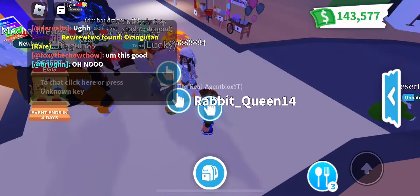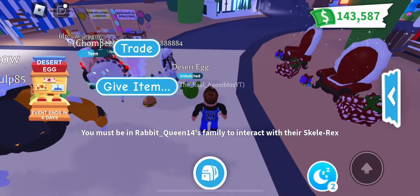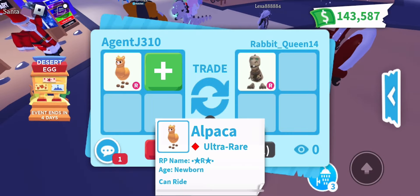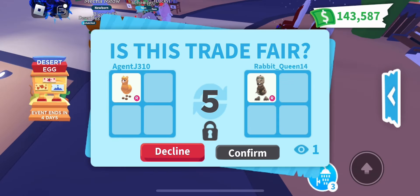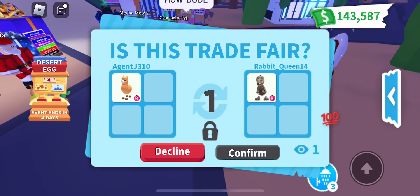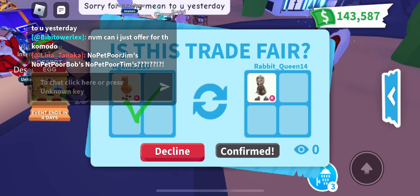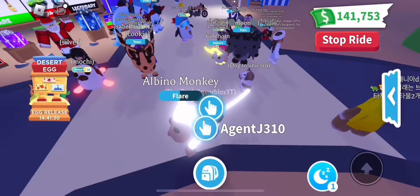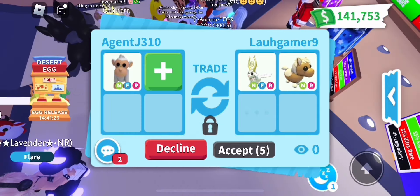We got a player looking for a ride alpaca - rabbit queen 14 is looking for a ride alpaca. I do have one of those, let's trade her quickly. Looks like she's offering a ride Skelly Rex. I think this is a pretty good trade, but let me know what you guys think - win, fair, or lose? The Skelly Rex is really old, so let me know.